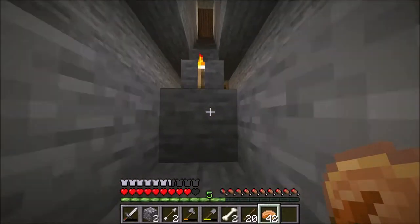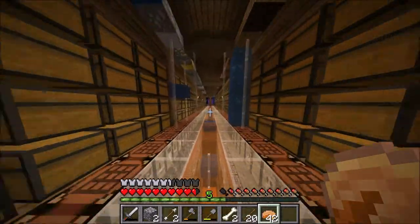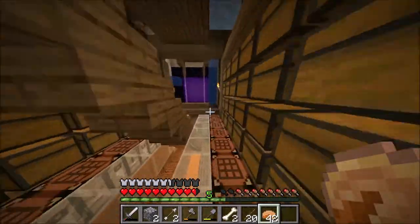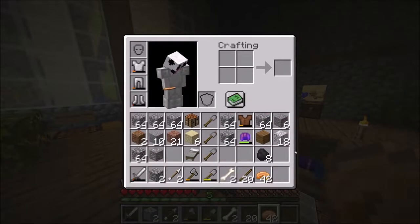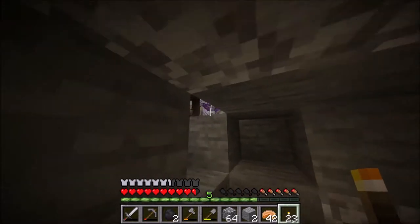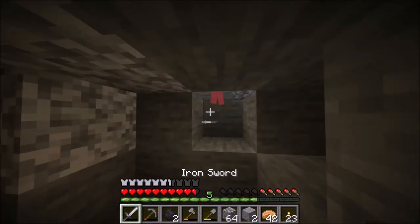We just want to make it basically drop skeletons into water. The water will push the skeletons into our hole and then we can toggle whether we want them to get killed manually or automatically. And that's it - I've reached the spawner.